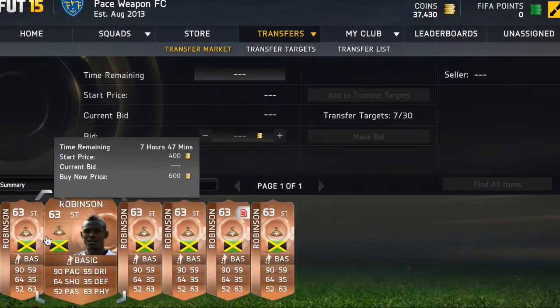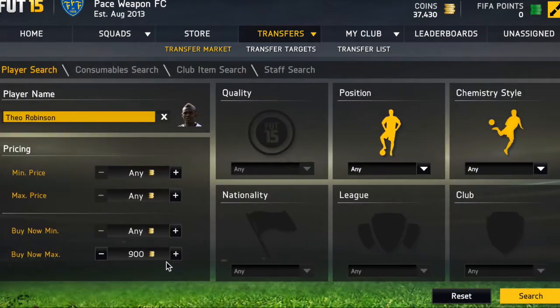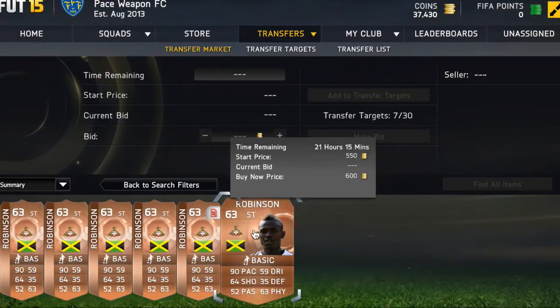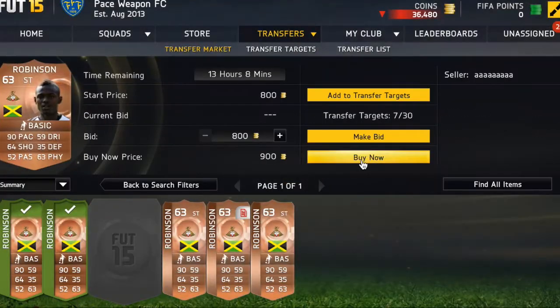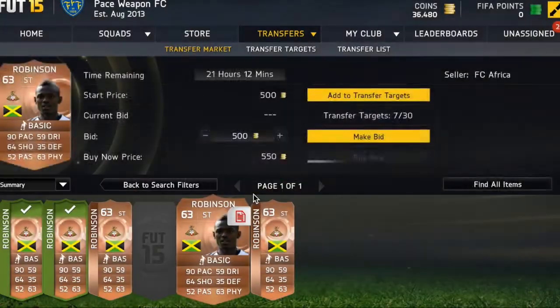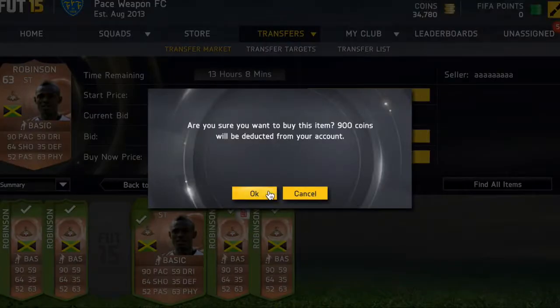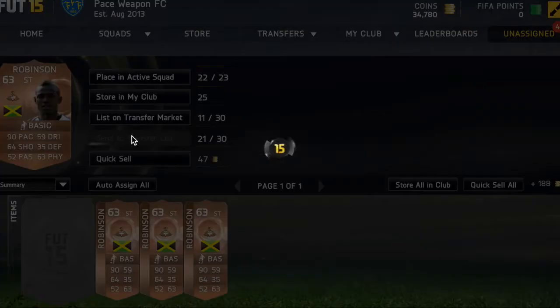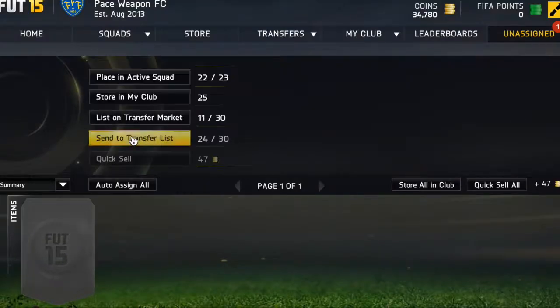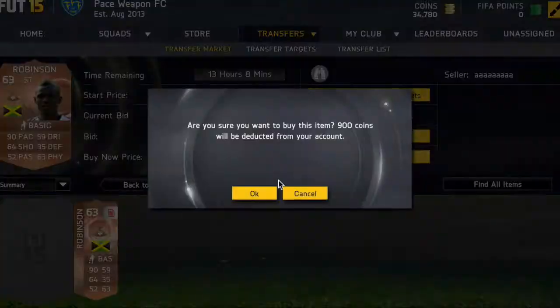I found a player called Theo Robinson and there were only a couple of pages — about one to one and a half pages on the market. The next buy now was 1.8k, so I picked up all six players for about 600, 350, 900, and so on. I tried to sell them for about 1.1k, 1.7k, and 900, and I made profit on each card compared to the value I picked them up for.